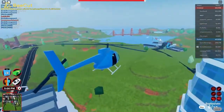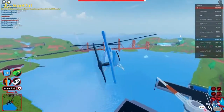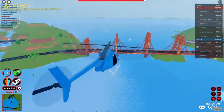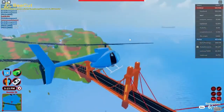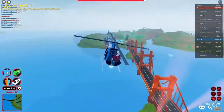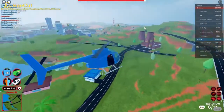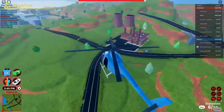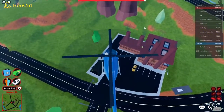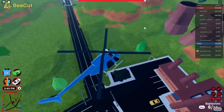I'd recommend buying the Little Bird. If you don't want to save up for the Black Hawk, this is the second best helicopter in my opinion. Now I'm just going to wait for the cargo ship to come back into the map, so why not rob a few things in the meantime? Let's see if the power plant is open.